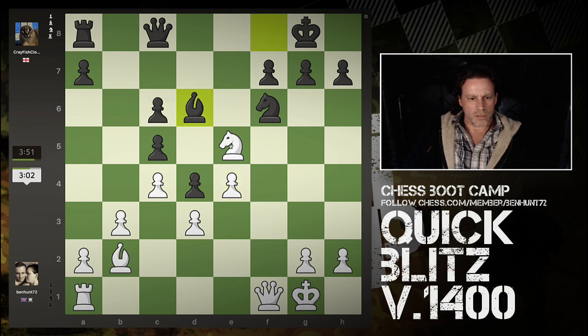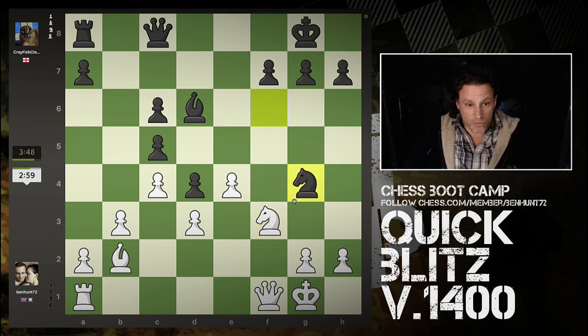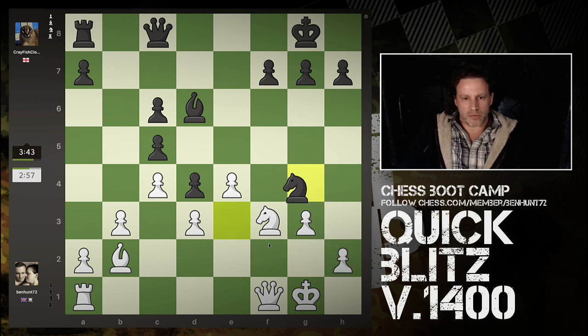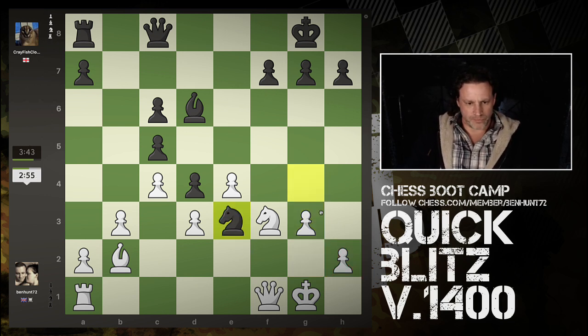Knight's hitting that once - defended by the queen. I think it's time to retreat. Three minutes against nearly four, he's played quick. Defended here. Quite like having this semi-open file now. Fancy some queen action.